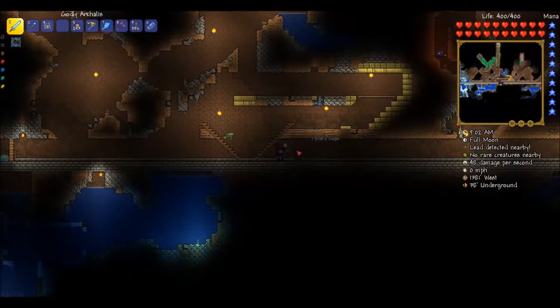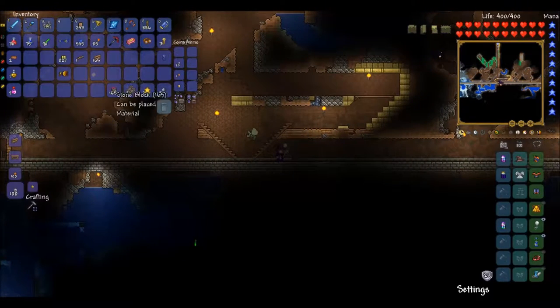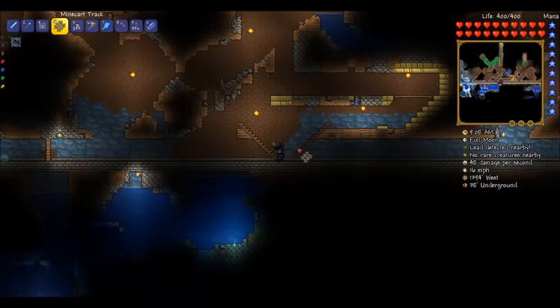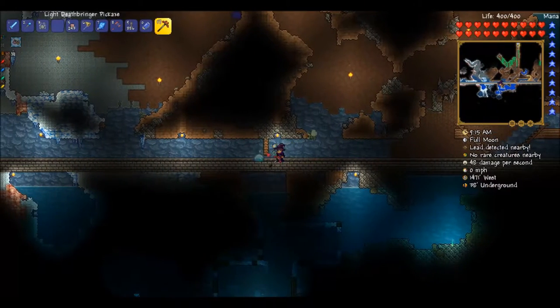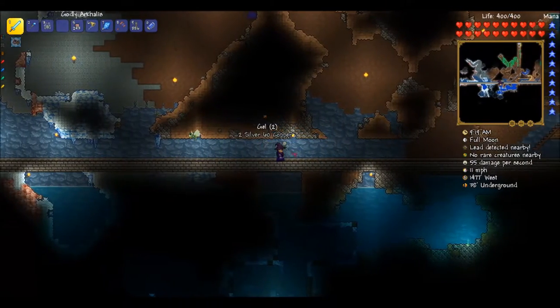Hello peoples, welcome to episode 51 of Terraria 1.3 expert mode. I just want to put this minecart track back where it was, and so today I'm doing is setting up the train stops — subway stations — while all these little slimes are trying to pester me.